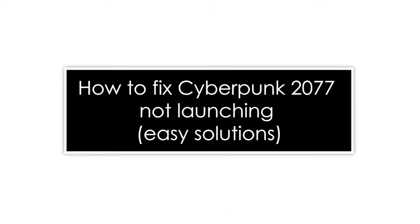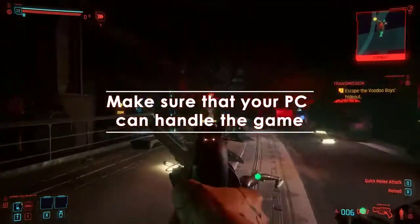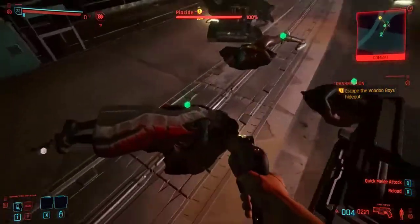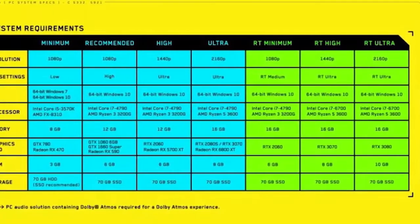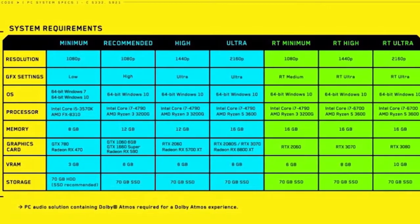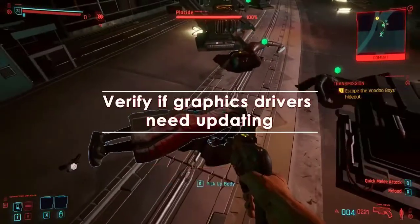Ideally, you need to make sure that you check the Cyberpunk 2077 system requirements before buying it. Not only will this save you time and effort, but also from unnecessary hassles that may occur if your system is too weak to run the game. If your PC has incompatible hardware, like when its graphics card does not meet the minimum requirements, be sure to upgrade first. If you are not sure if your computer specs are up to par, visit the official CD Projekt Red website for full information.